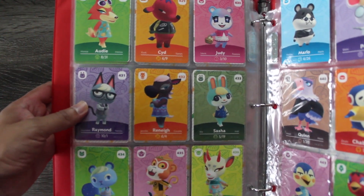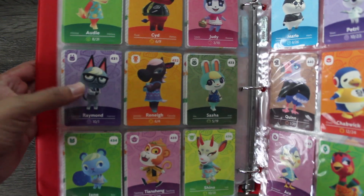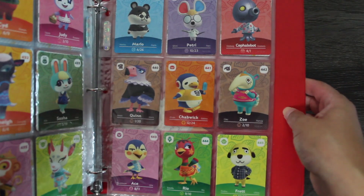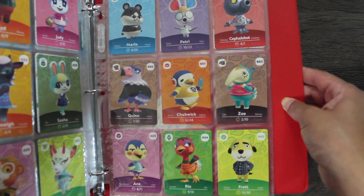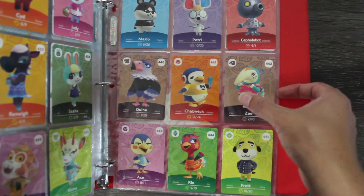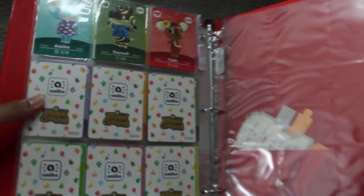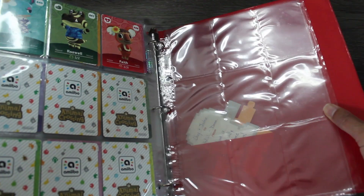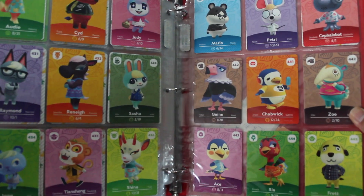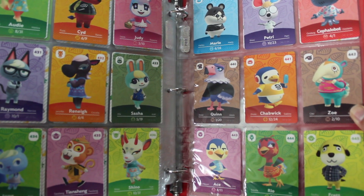We have Adi, Sid, Judy, Raymond, Renee, Sasha, Ioni, Tian Shang, Shino, and then we'll go to this side to show you Marlow, Petri, Cephalobot, Quinn, Chabwick, Zoe, Ace, Rio, Fret, and then just one last page at the top we do have Azalea, Roswell, and Faith. So there you have it everyone — we have completed every single Animal Crossing villager, and now we just have to complete the special characters.